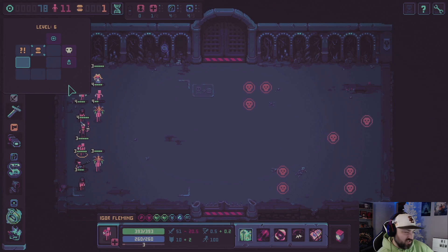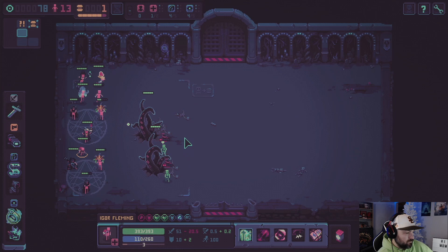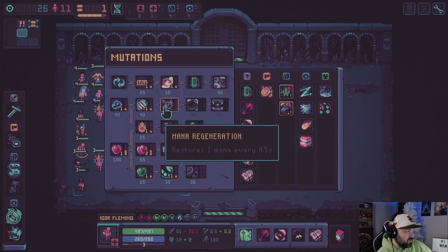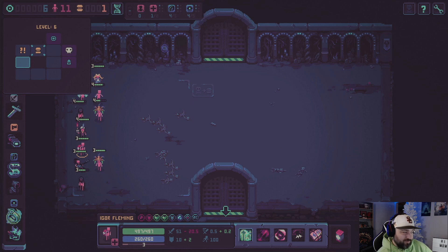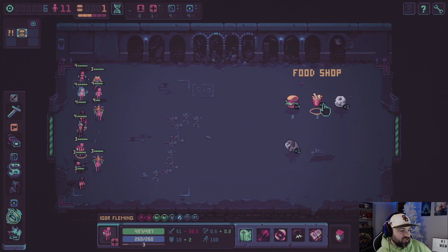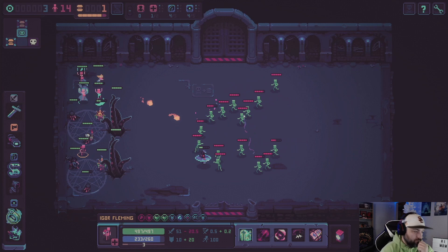We'll go down here and clear this out. We've got lots of money right now. We're going to start heading down here — get our health going. This guy might lead us all the way around here and we might run out of food, so I'm not going to do that right now. I need to make sure I don't run myself low on food just chasing after a guy — I'll get him at the end.